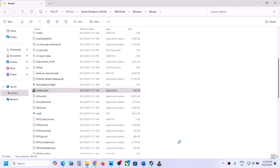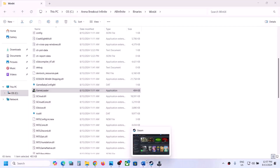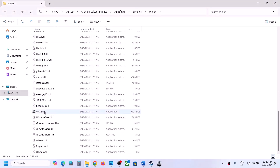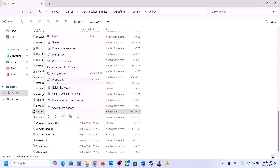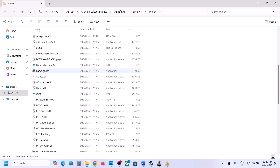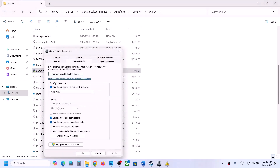If still not working, you can scroll down and uncheck all the boxes you previously checked, then hit Apply and click OK. Do the same thing with the first exe file — right-click, select Properties, and uncheck those boxes. Then follow the next step.